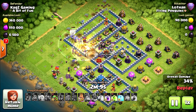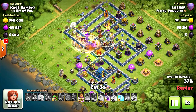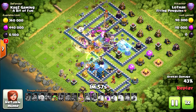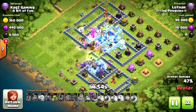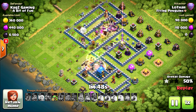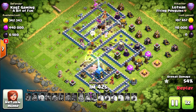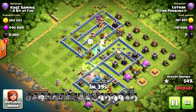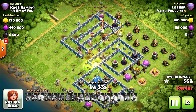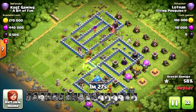Now they need to take the Lava Hound. He forgot about the King I think, so now he's deployed him. Keeps pushing — let's see if the bowlers can take it. Nope, they couldn't take the town hall. All the rest of his army are going to the right side of the base. The Inferno is still alive and the Lava Hound — yeah, it's gonna be a 1-star.